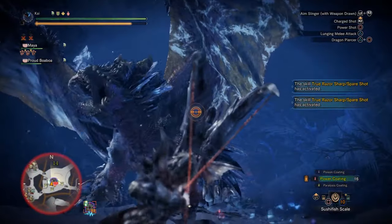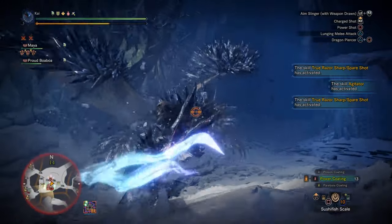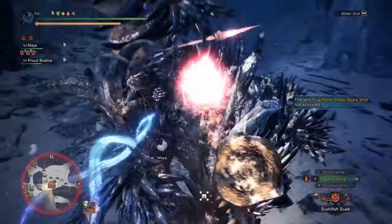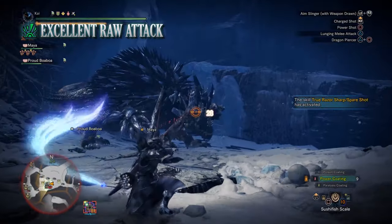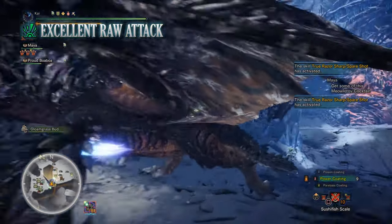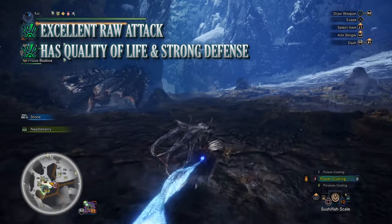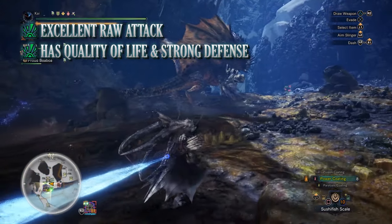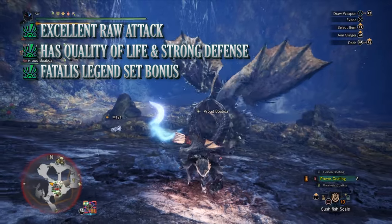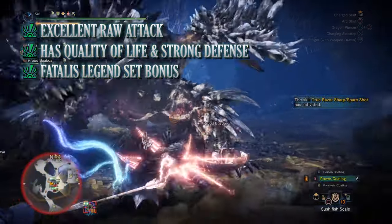This is obviously a strong build that can be taken against pretty much any monster in the game. Whilst elemental builds may bring certain monsters down more easily, this is a nice universal build. Even the best builds have pros and cons — this build's biggest pro is its raw damage output. Combining Attack Boost, Agitator, Critical Eye, Crit Boost, Weakness Exploit and more, our shots will be hitting monsters quite hard. It also has quality of life skills — Constitution, Stamina Surge and Evade Window mean stamina management isn't too much of an issue and adds some defence. The Fatalis Legend set bonuses providing Inheritance and Transcendence add DPS, quality of life and defence.